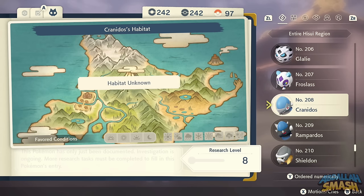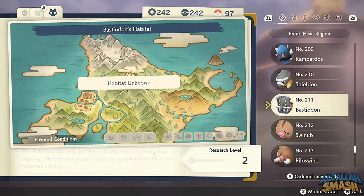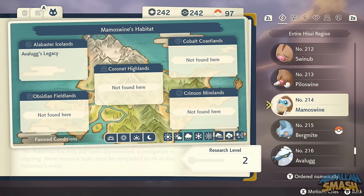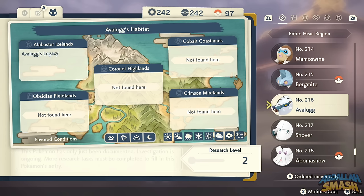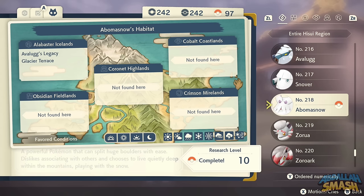Cranidos is one of the hardest Pokemon to find, exclusive to space-time distortions in Mount Coronet. Same thing with Rampardos, Shieldon, and Bastiodon. Swinub is all over the Ice area, same with Piloswine. Mamoswine is in Avalanche's Legacy. Bergmite is super simple and all over the place — just level it up to get Avalugg. The Snovers are everywhere — evolve them into Abomasnow or just catch Abomasnow outright.